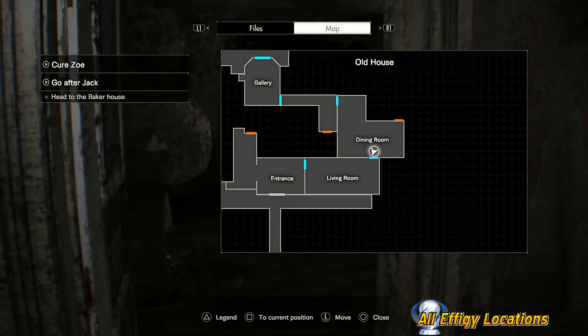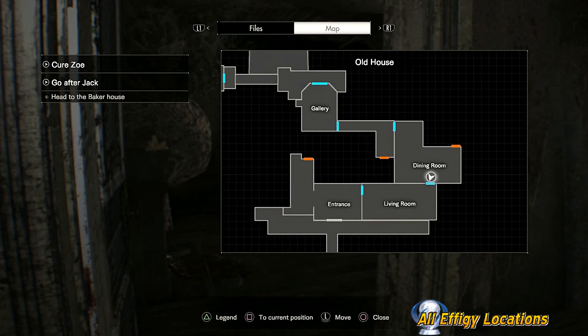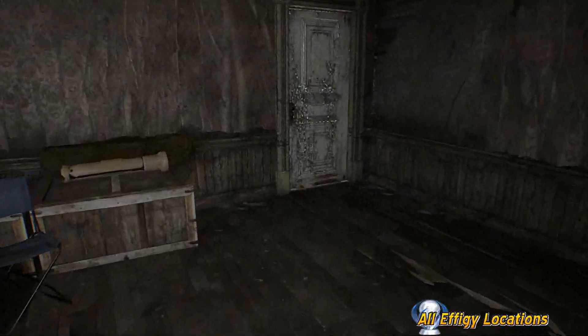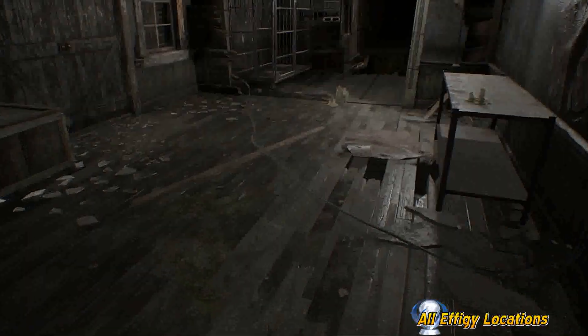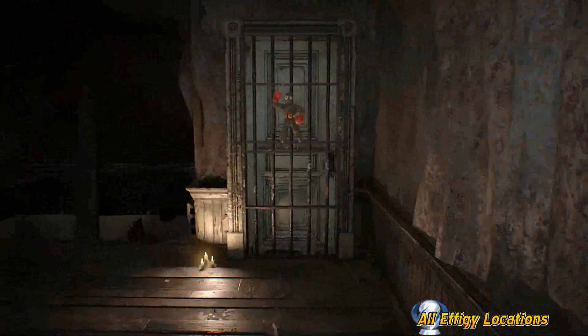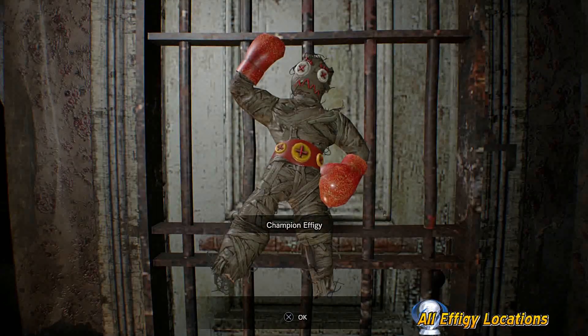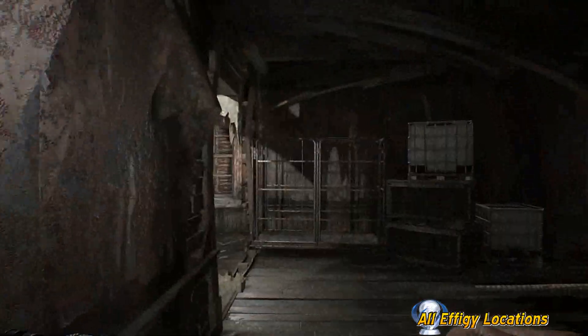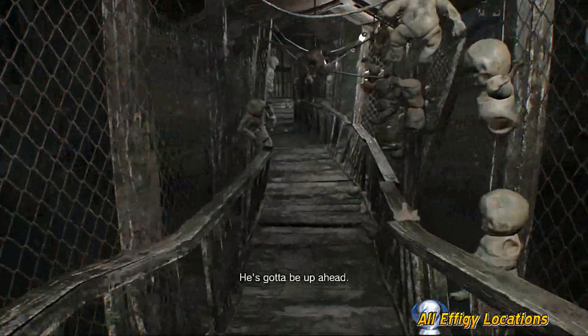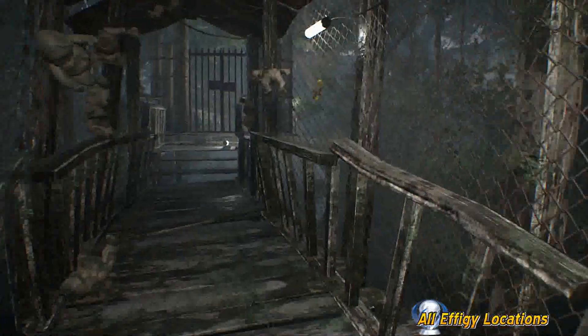Now we are inside the old house, coming to the end of it. Once you get past this area with the fireplace, there's going to be a fat molded in this room, and right around the corner is going to be a champion effigy. There is one more cleverly hidden on the goal fence right over here.